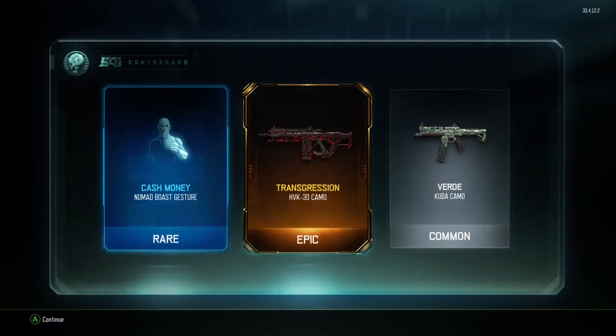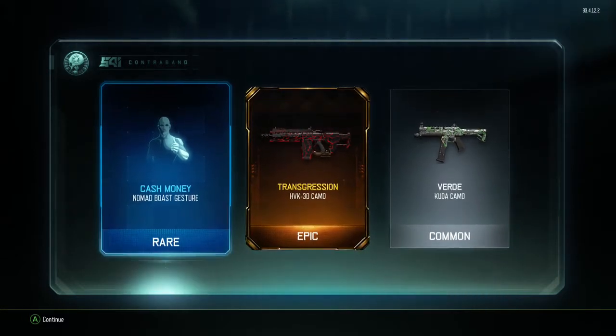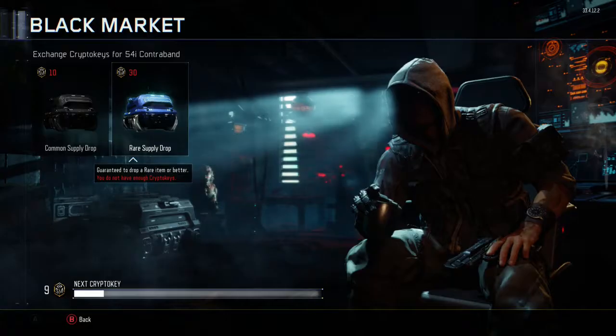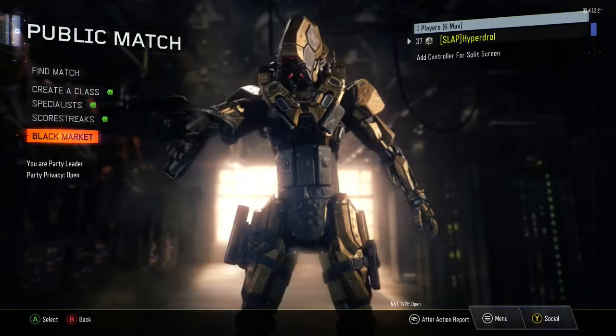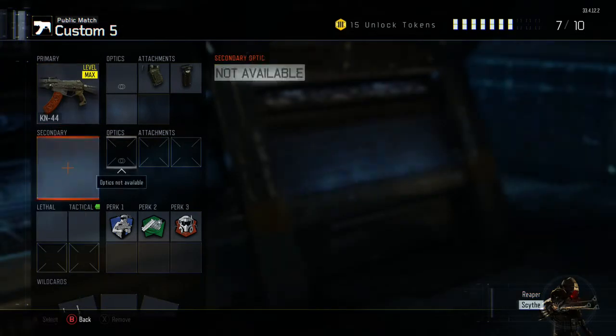Nomad Boast gesture — pretty nice pull I would say. This camera looks pretty cool. I might actually make a class just so I can see what it looks like real quick. Let me finish making this class first.